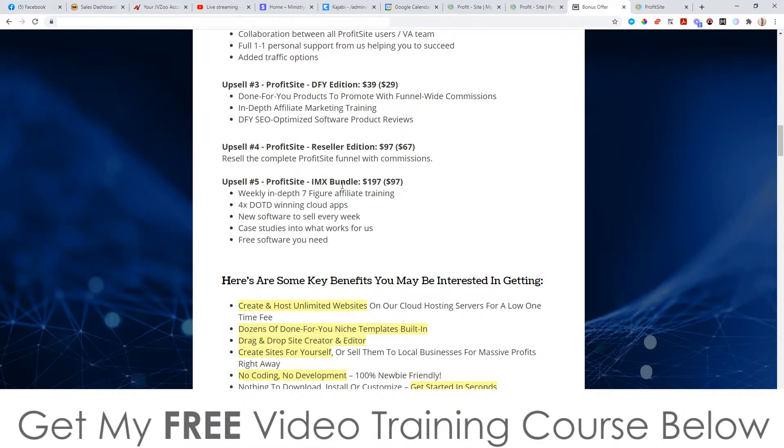Upsell number five is the IMX bundle at $197 with a downsell at $97. If you want this, pick it up at the downsell and save yourself a hundred bucks. This gives you weekly in-depth seven-figure affiliate training with four deal-of-the-day winning cloud apps, new software to sell every week, case studies into what works, and free software. Save yourself a hundred bucks and get it at the downsell price.